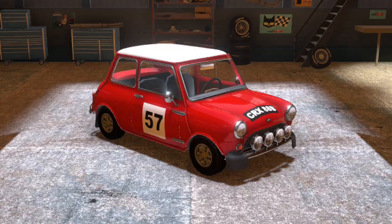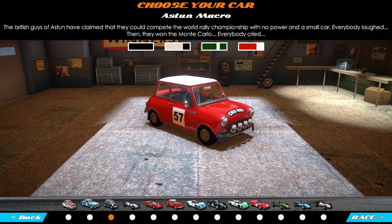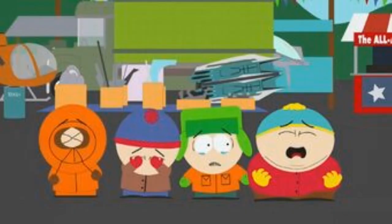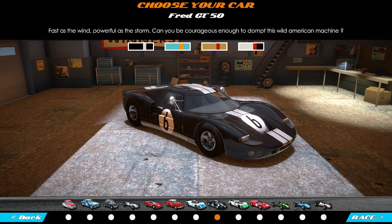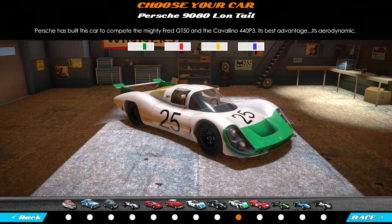Astune Macro — the British guys of Astune claimed that they could compete in the World Rally Championship with no power and a small car. Everyone laughed. Then they won the Monte Carlo. Everyone cried. Who wrote these? These are amazing. Fred GT50 — fast as the wind, powerful as the storm, can you be courageous enough to tame this wild American machine? The Perche Long Tail was built to compete with the mighty Fred GT50 and the Cavalino 440 P3 — its best advantage: aerodynamics.